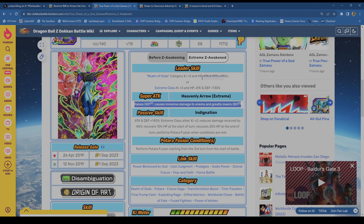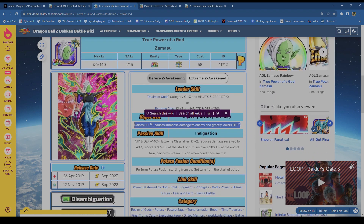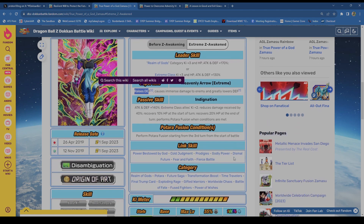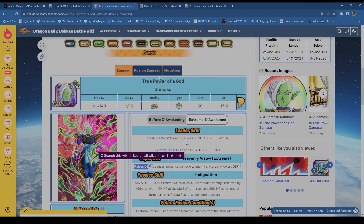Next is AGL Zamasu — he's god now, actually. In base Zamasu, he stacks defense, and attack and defense was 140. We already won. It stacks alongside his damage reduction. Stream Class allies two-key, beautiful. Reduces damage received by 40%, recovers 10 HP at the start of turn, and recovers 20 HP at the end of turn. He's healing all over the place and will be very reasonable defensively.